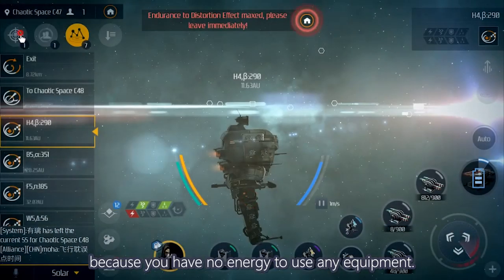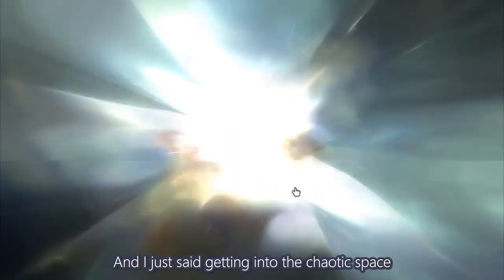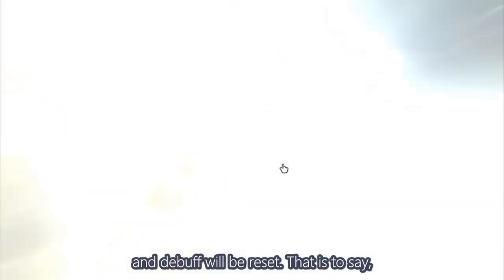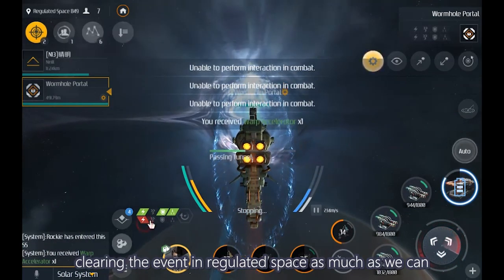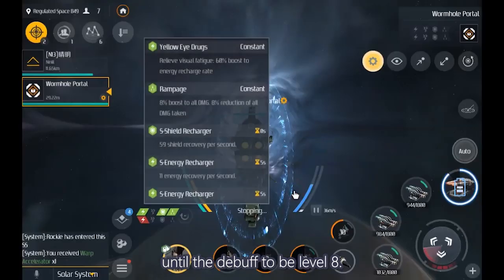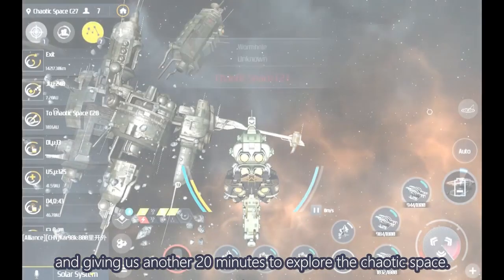At level 10 distortion, you have no energy to use any equipment — you can't use weapons, you can't recharge your shield, you can't even run using the thruster. And since entering chaotic space resets the debuff, if we want to maximize rewards, we should first stay in regulated space, clearing events as much as we can until the debuff reaches level 8, then enter chaotic space before it reaches level 10, resetting the debuff and giving us another 20 minutes to explore.